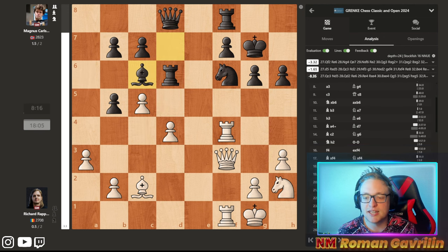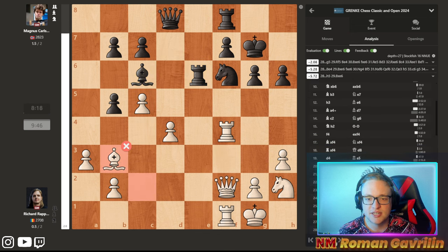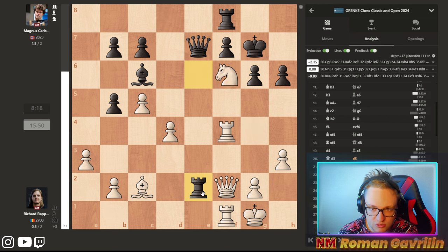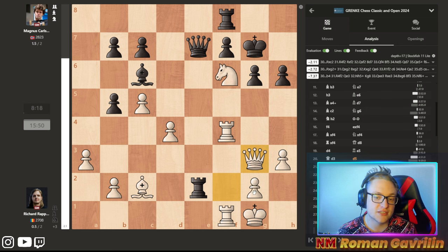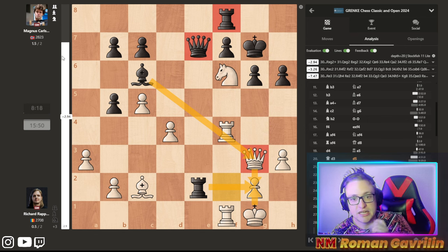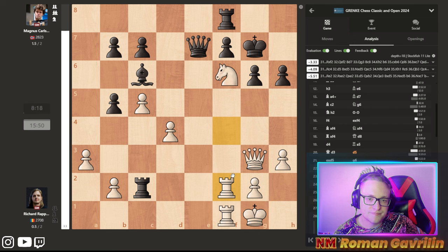Rook d6, c5. The point is bishop c6 is the only move which keeps the position alive. Bishop c6, queen f2, rook e6, and here bishop b3 is played. There is knight g4 — let's say queen a7 — and after knight f6, there is rook e2. After rook g2, queen g2, bishop g2, king g2, white are winning, because even though black have queen and rook, white's position is so dominant. But if rook c2 happens, d5 at some point and black are in huge trouble — d5, queen c3, the game is just over.